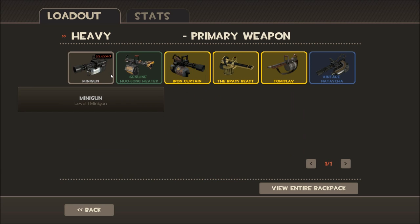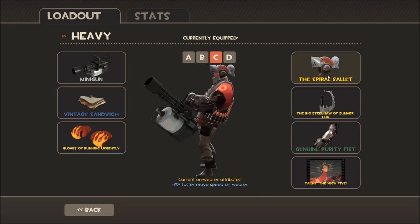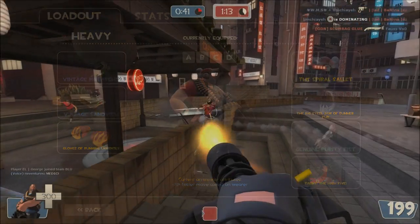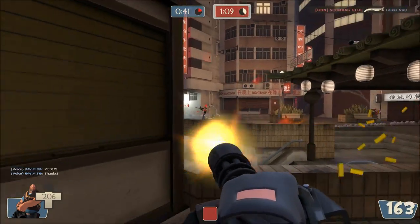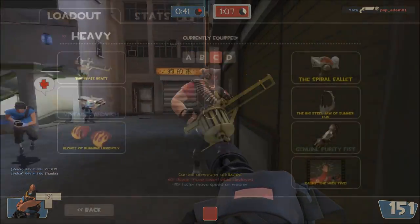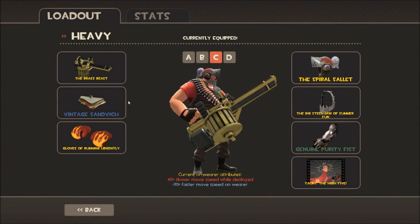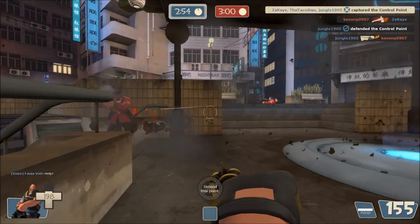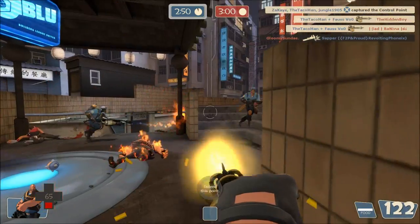Natascha is a lot more situational than the vanilla gun. It's particularly useful against a scout-stacked team, or if your team is coordinated enough to make use of the slow — but otherwise the reduced damage isn't worth it. Similarly, the increased damage of the Brass Beast is not even close to being worth exacerbating your already prevalent movement weakness. It has a very small niche when you need to protect a stationary object for a long time, such as on a King of the Hill map.